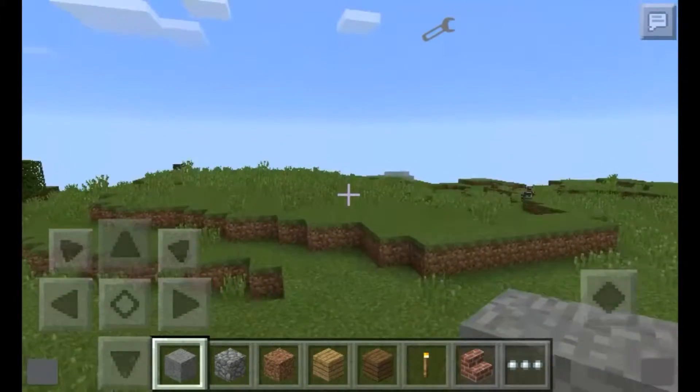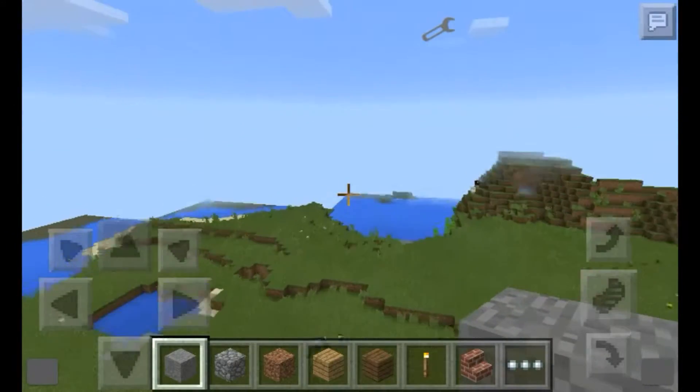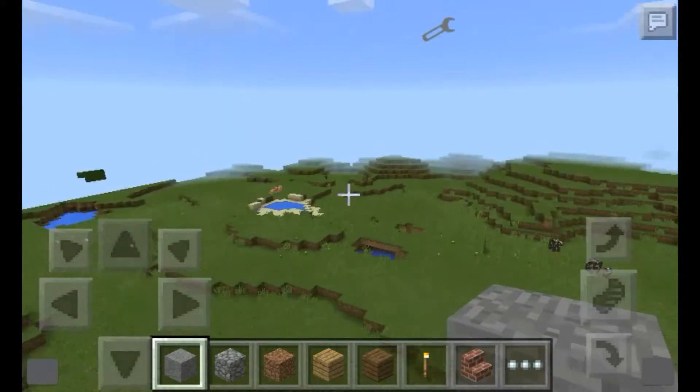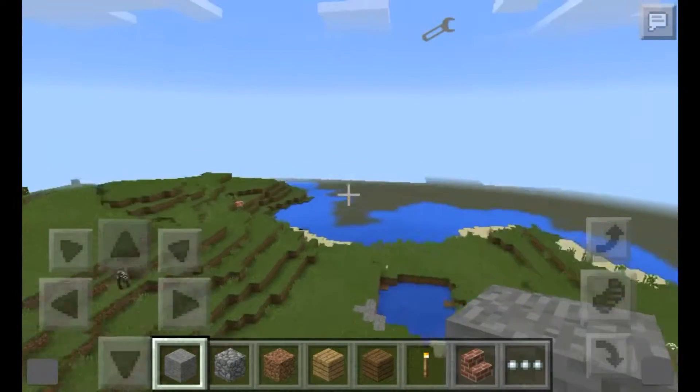I'm keeping it simple. You can see I am in creative mode and I put it in a normal world instead of flat. This mod showcase is called the Zoom Mod version one. If you look in the bottom left and the bottom right, there are two gray buttons.